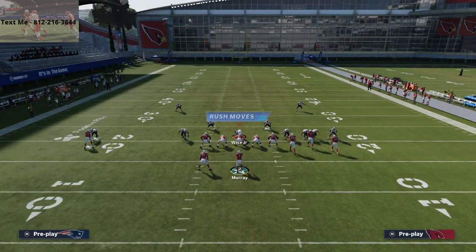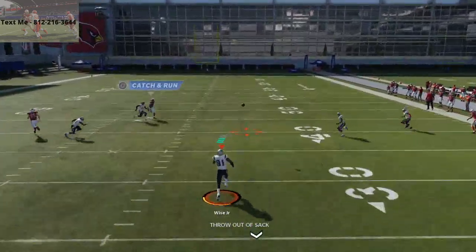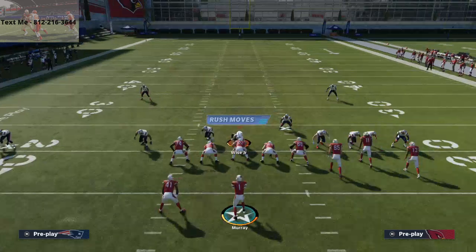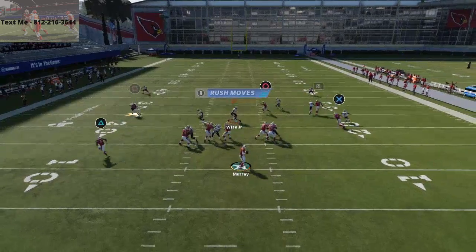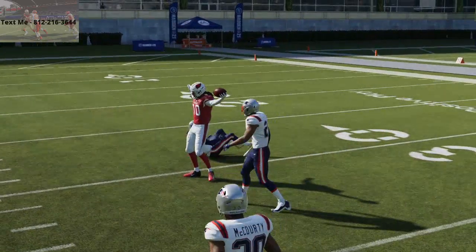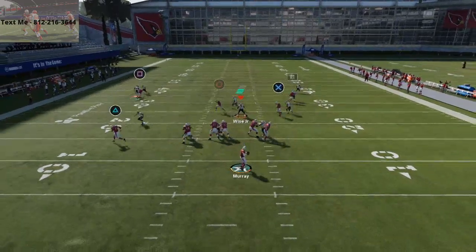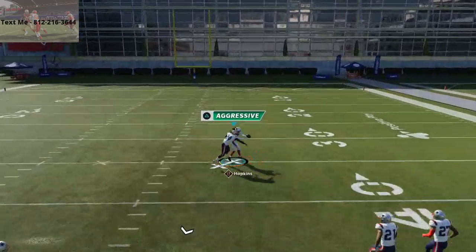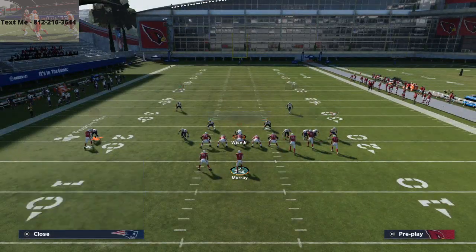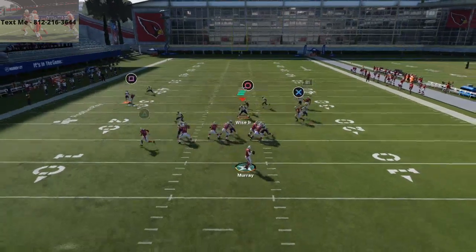Literally the only change we made is we're on the same route with a different player and a better corner, and we're getting a different result. That's what's so interesting about the route running thresholds. If you can get 90 deep route running on your receivers, you're going to find a lot more success at beating these defenses over the top, especially if they press coverage. Note that Stephon Gilmore does have the one-step-ahead ability attached to him, which allows him to keep up — if he didn't have that, you'd beat it even more.